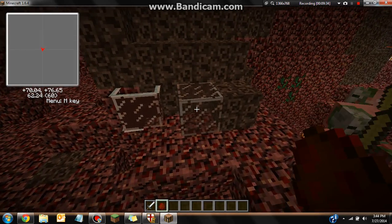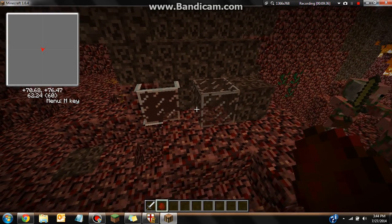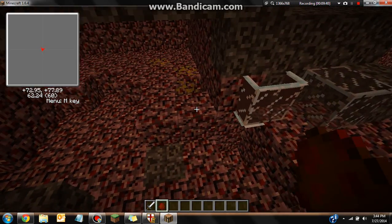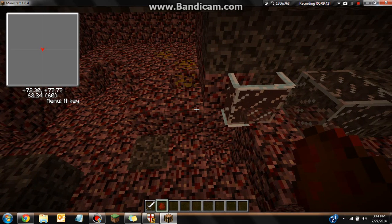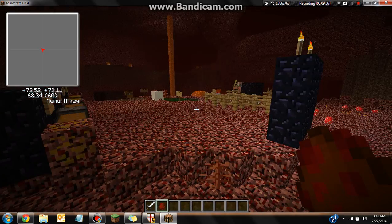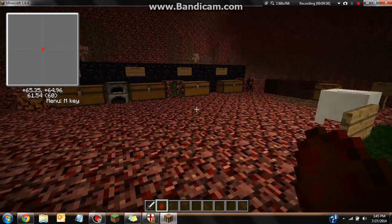One quick thing: soul sand plus six glass gives you soul glass. You can make soul glass panels. If you put soul glass panels in a line and place a torch behind them, you can go through them in one direction but not the other — it's a one-way passage. Alright guys, that's it for this mod. Goodbye, have a nice day!